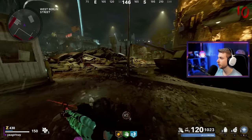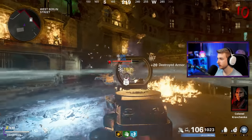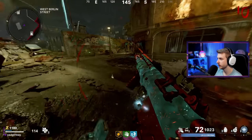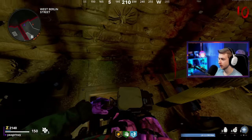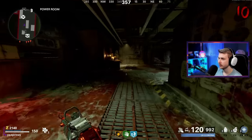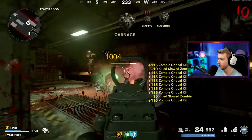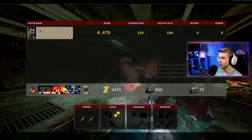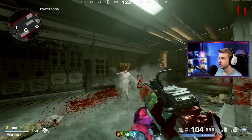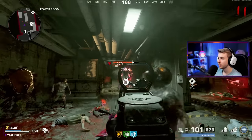Let's grab Quick Revive — almost grabbed Stamina Up on accident, would've been bad, that's against the rules. We got a Panzer, great. Maybe we'll use Frost Blast against this Panzer. Come here, eat the Frost Blast, eat the Cryo Freeze as well. Oh, you're toast. Thanks for playing, dude. Give me that battery. Let's head down and upgrade our armor while we're in the neighborhood.